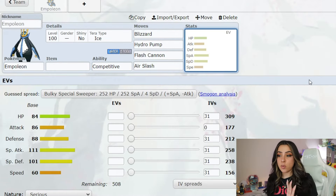Per usual, let's go ahead and take a peek at what exactly we might be going up against once we do actually hop into these raids. So of course, Empoleon is typically a water and steel type Pokemon, but for this raid it will have the Ice Tera type, so it will be an ice type.